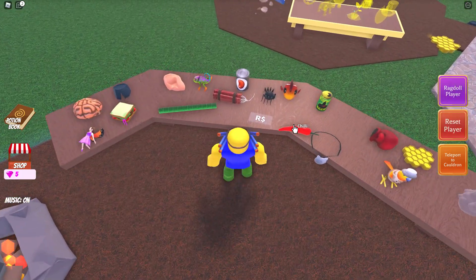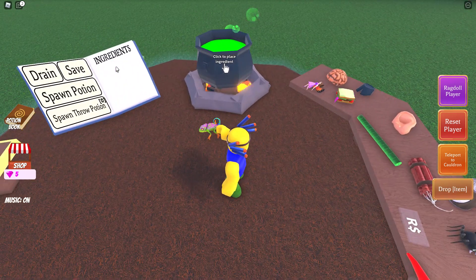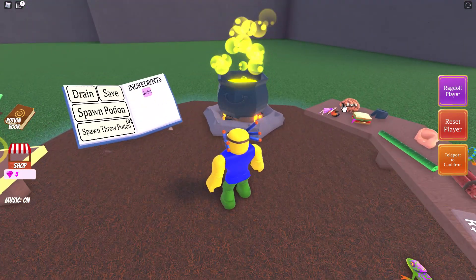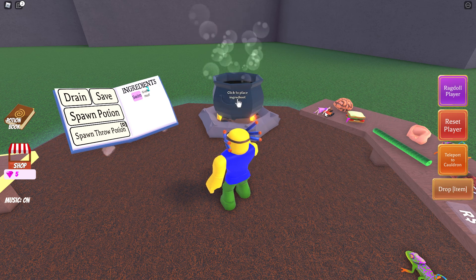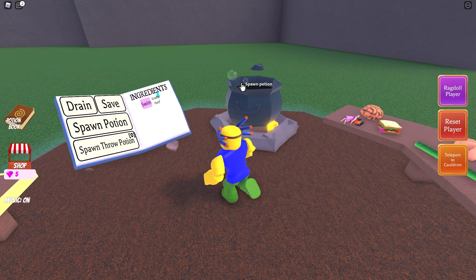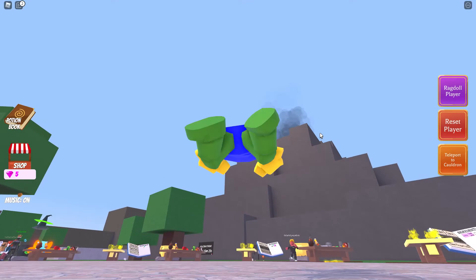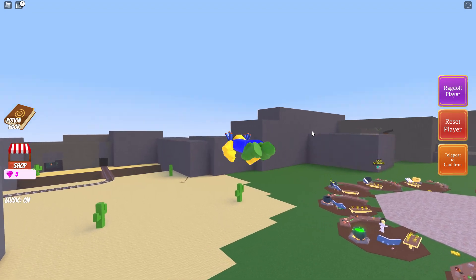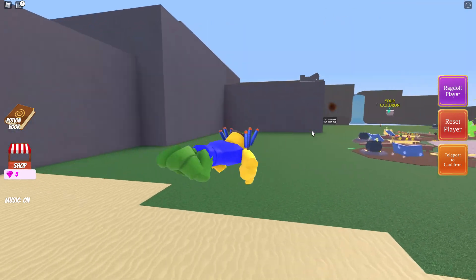Now for the speedy swimming potion — if you mix a fish and a bird, this one is really useful, and five giraffe gloves, you can get a speedy swimming potion. Now look at this — you can basically swim really fast, you can go down, up, and that's a lot.